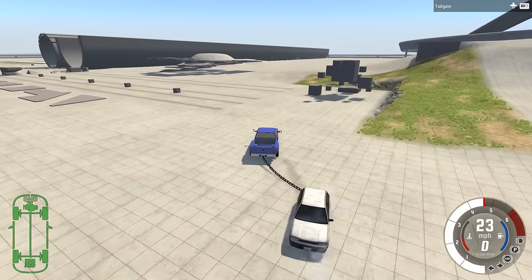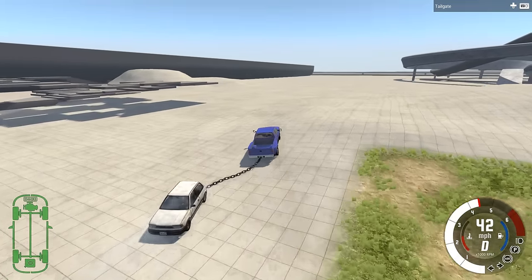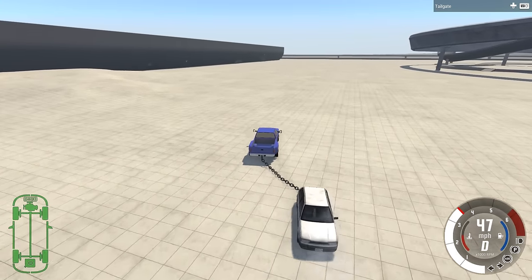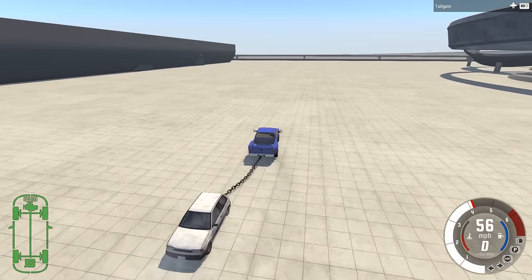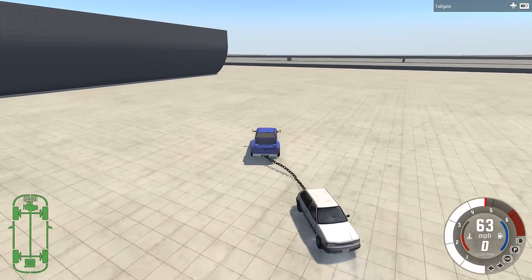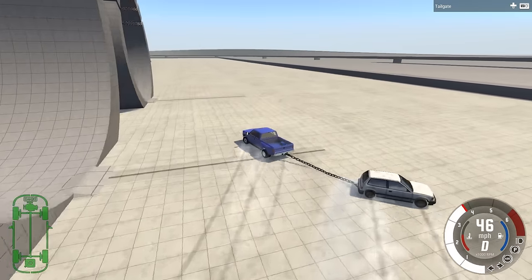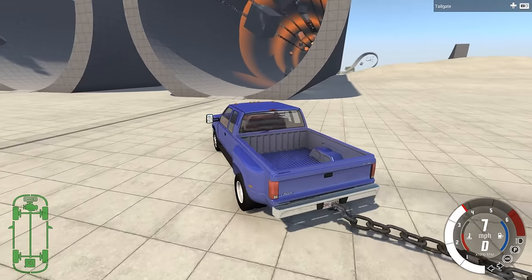Away we go! For now we're just going to pull it along, not crash it into anything, just to see how fast we can possibly pull this thing. The answer is pretty fast - we're up to 50 miles per hour already through a little bit of bumpy terrain. Should be able to hit 60 before we get to the end of the map - yep, 60. We got a lot of speed here. Now we're flinging the Covet about - oh, it's flinging me about a little bit too!